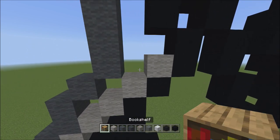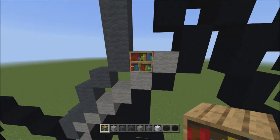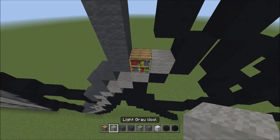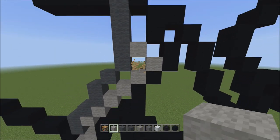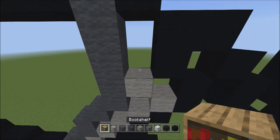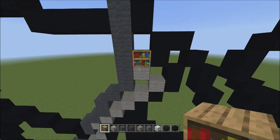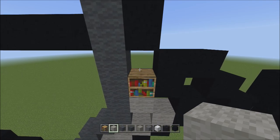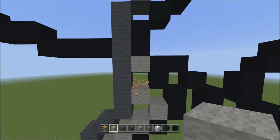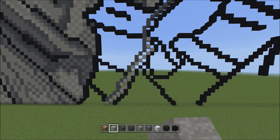Head back up here and switch to the gray wall. Move over to the right and fill in this little empty space surrounded by black concrete with one gray wall — just one. Then head back down to these two empty spaces surrounded by black concrete. Switch to the light gray concrete and fill in this space, this space, and this space — all three with light gray concrete. It should look like this.